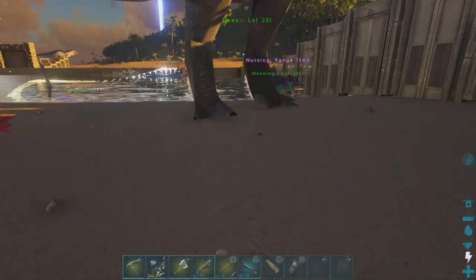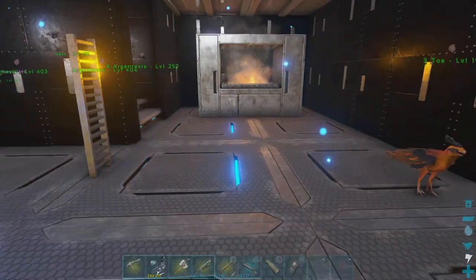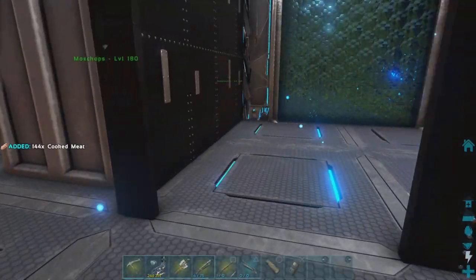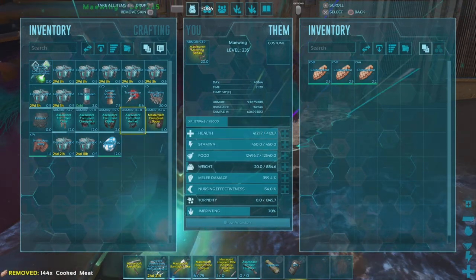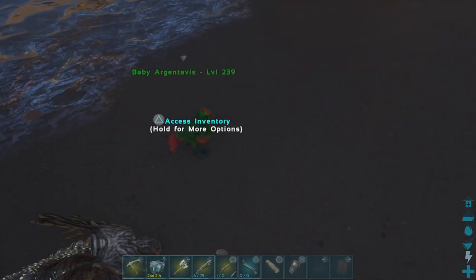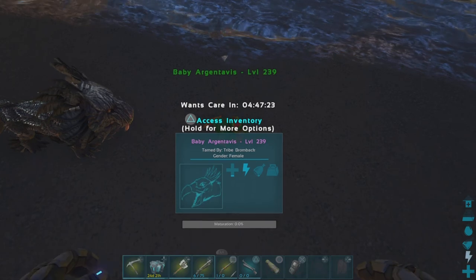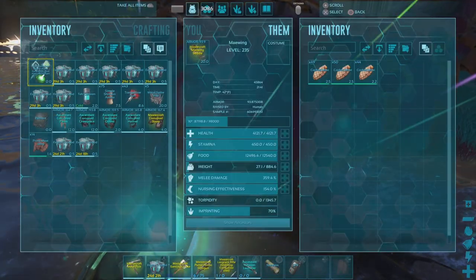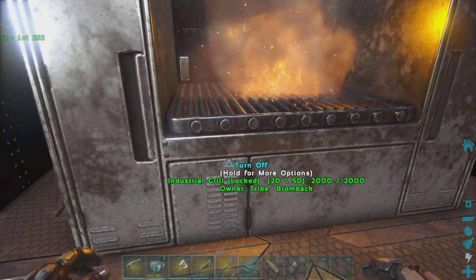I've got to get some meat to put in this Maewing. I do have some regular meat cooking in here. I'll put this out to get this Argent started. Don't have to imprint them or anything, so I can just throw them out and leave them. He'll be raised up in a few days. It's currently two times right now — they're having another Evo event, so it's going to make it a lot easier. It shouldn't be nearly as bad, and it should last longer even though the Maewing is not refrigerated.